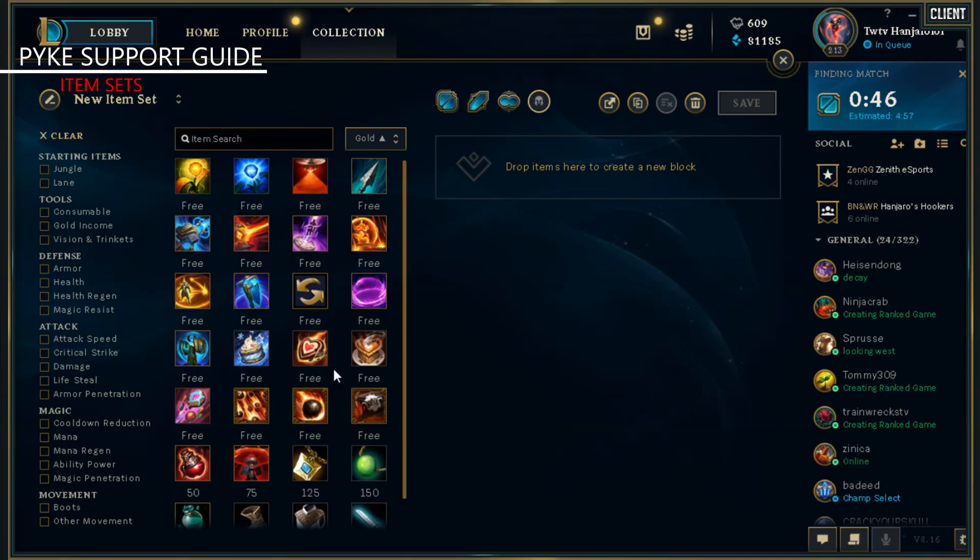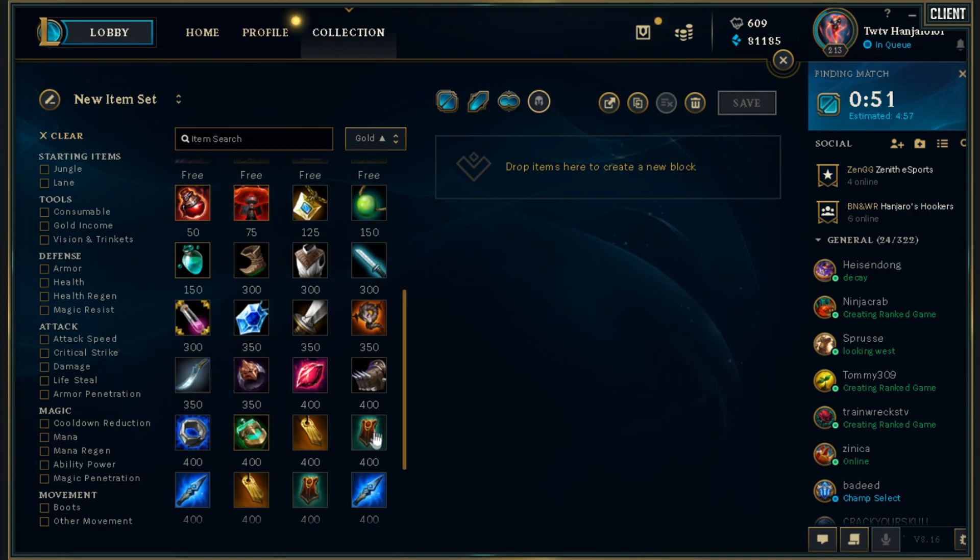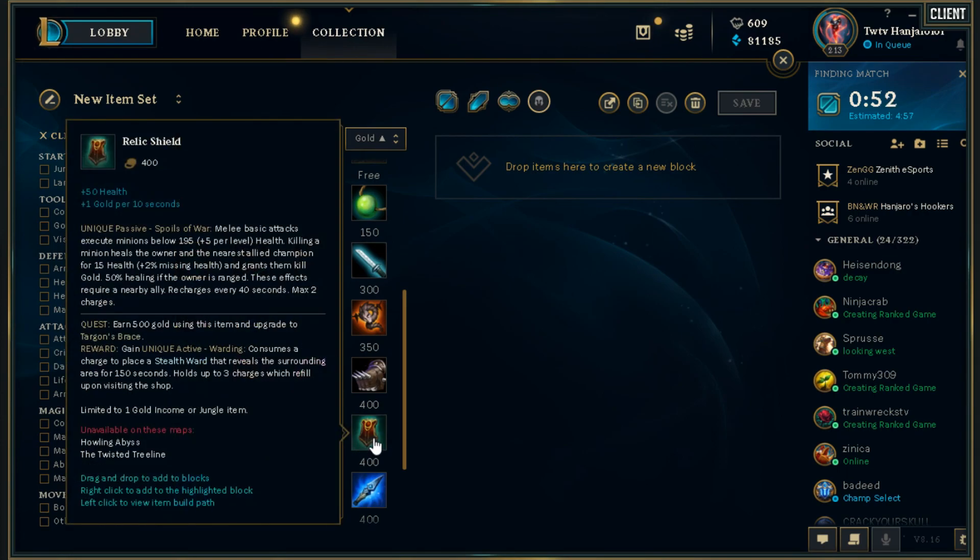If your lane is a low-pressure, low-damage lane, you're probably going to start Relic Shield. I start Relic every game right now. There are several reasons for it — the sustain is not only the thing, but with Relic Shield you can get your money and leave your lane. So getting Relic, rushing Mobys in a low-damage lane, and getting out of there to make plays with your jungler and mid laner is optimal.